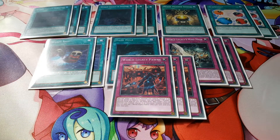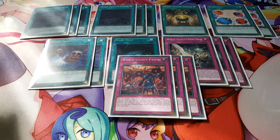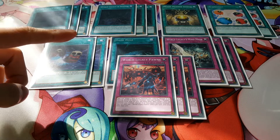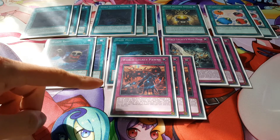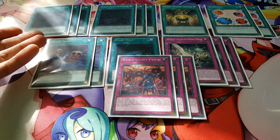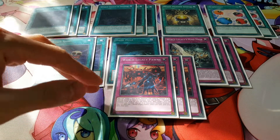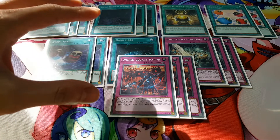We're playing three copies of World Legacy Pawns. You can target one face-down monster you control and change it to face-up attack or defense. Its second effect lets you shuffle one Crawler monster from your graveyard into your deck and target one face-up monster you control to change it to face-down defense. You can only use one effect per turn. You'll mostly use the flip-up effect because flipping down requires shuffling a Crawler from your graveyard back into the deck, which is costly.